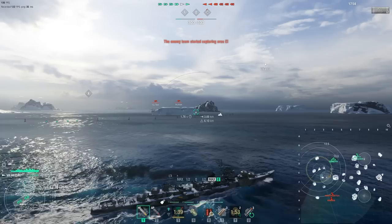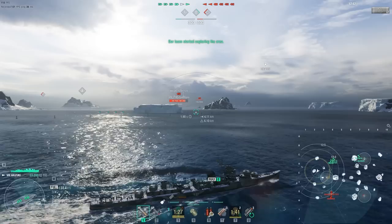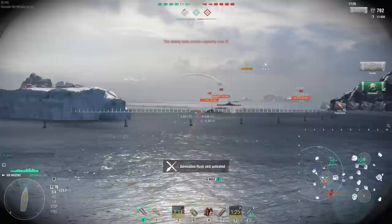We've closed the gap to A and entered the action zone. We've been radiolocated for a while, but we are radiolocating right back. Having seen the matchmaker a few moments ago, I'm either facing a Cossack or a Z-23. We dump our torpedoes through the cap, and it doesn't take long for us to get spotted the moment the objective is being captured. We don't turn away though — I know I have the HP and gun advantage against both of these destroyers, and I cannot let them get the cap unscathed.